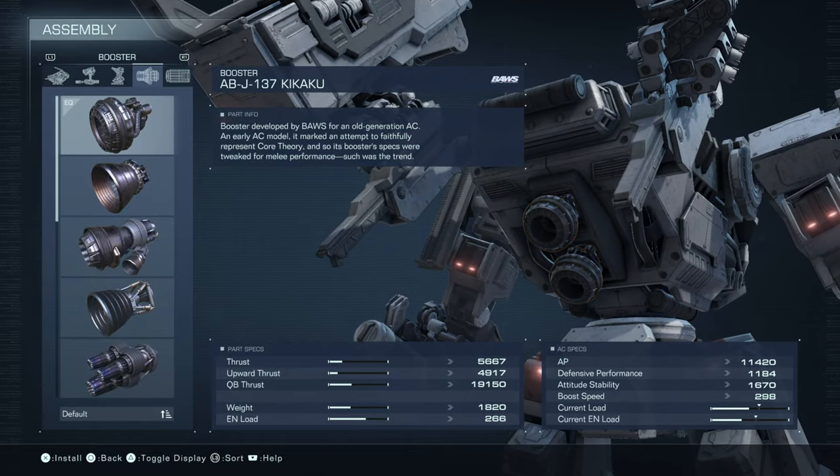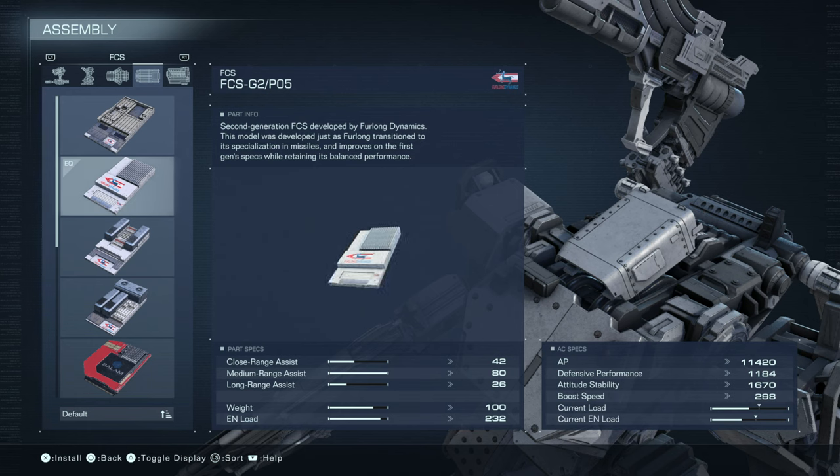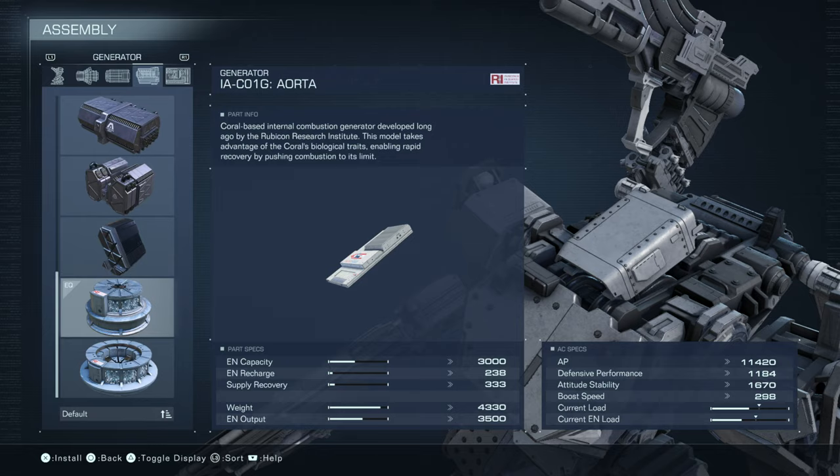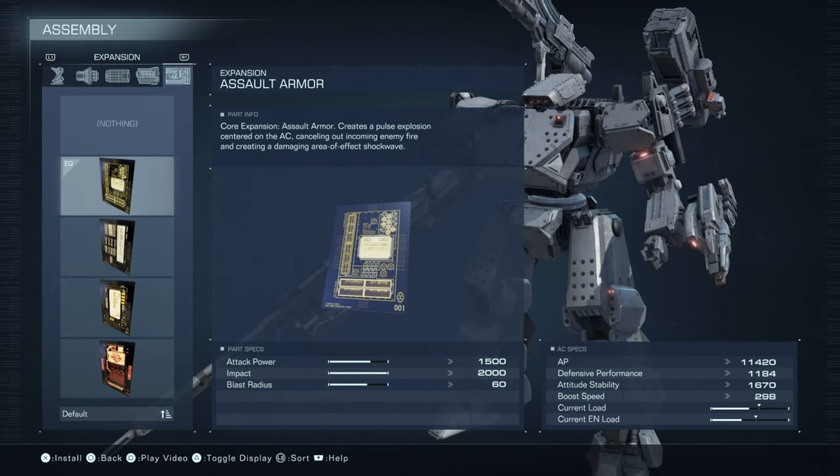The booster is the Kikaku. The FCS is focused on medium range but also good at close range — mediocre at long range. The generator is the IAC01G Aorta. Not much to say about this generator; one of the lighter weight ones, one I wasn't overly impressed with. But that's what he's got. The expansion is assault armor.